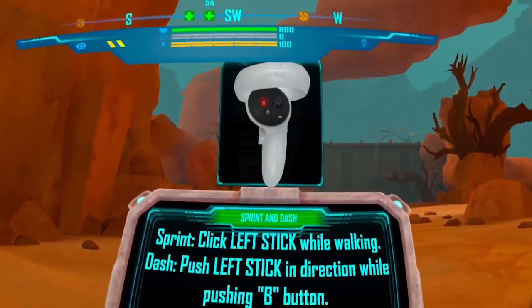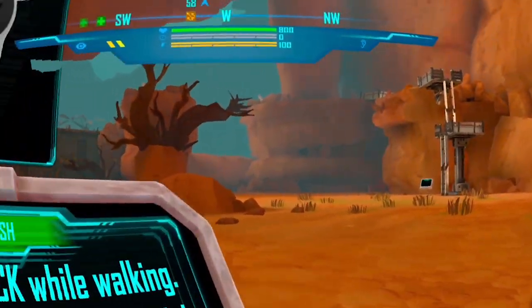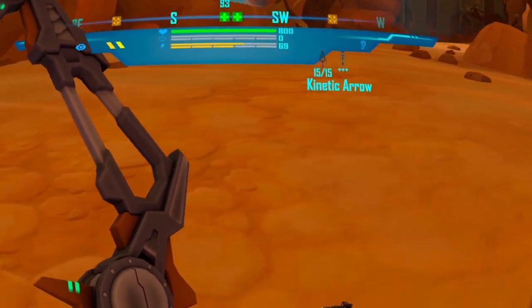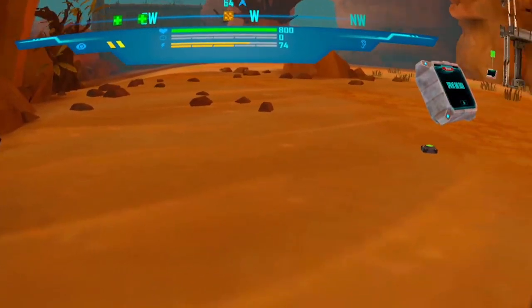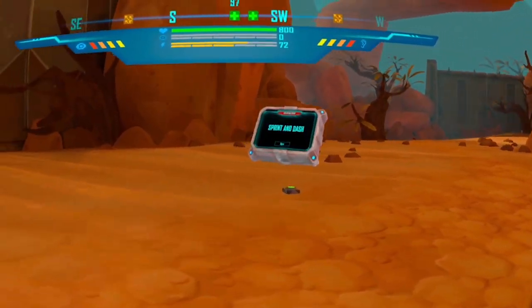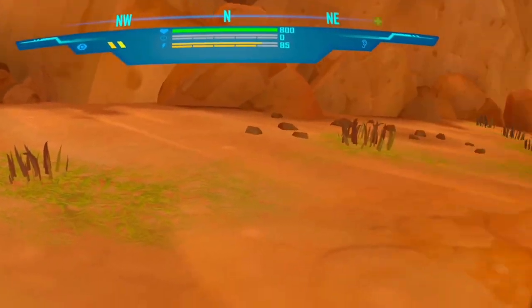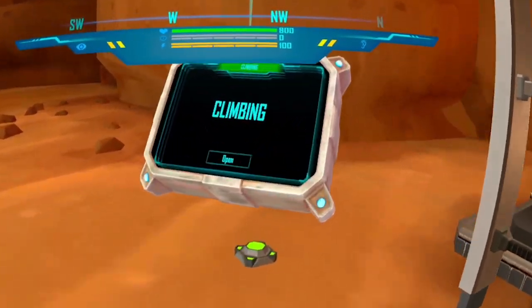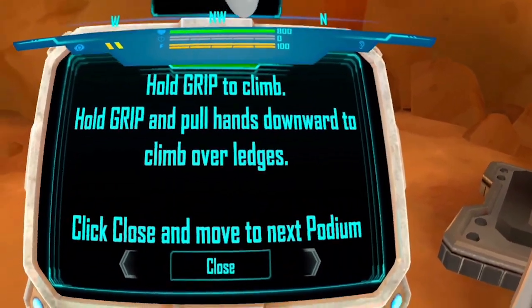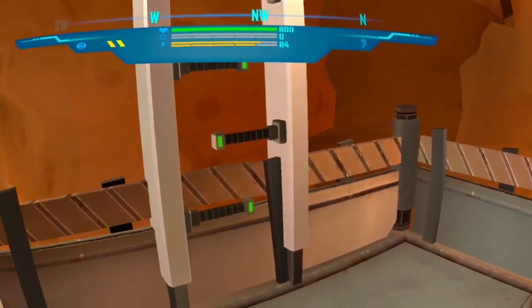Sprint and dash. Your hunter's armor is equipped with stamina-driven sprint and dash systems, allowing you to move fast. If we press in the thumbstick, it's sprint. And if we press the button, there we go — we've got a dash. Our stamina drains quite a bit. And then we get a little vignette even though I've turned off all the vignettes. Climbing — your hunter's armor is equipped with powerful climbing magnets on each hand. To climb ladders, hold down your grip buttons and pull yourself up. Climbing does drain your stamina if you hold on too long. That's pretty smooth.